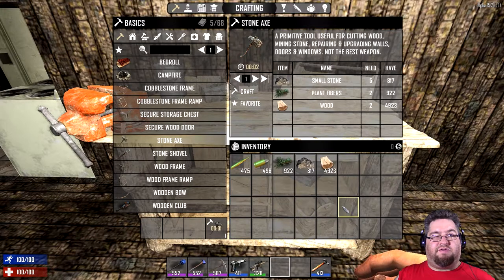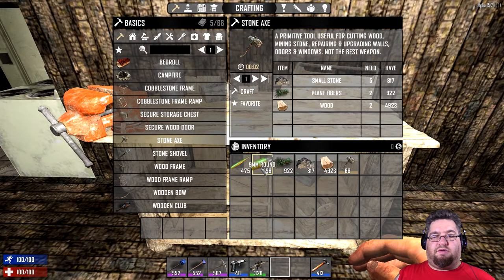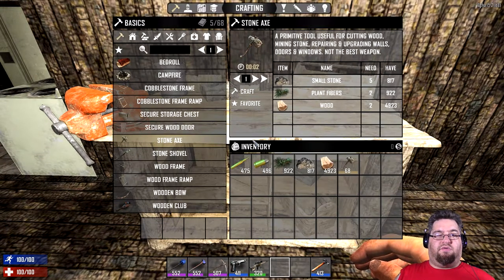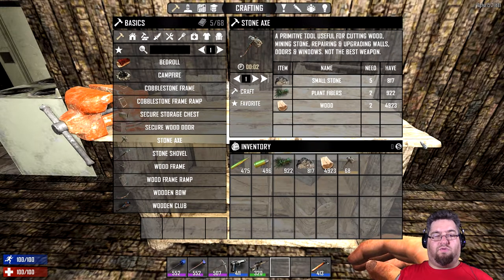As you can see, if I craft a Stone Axe here, my level is 68. Now as I keep crafting and crafting, that level will go up. But there's a quicker way to do that in the Workbench.